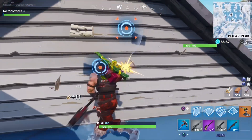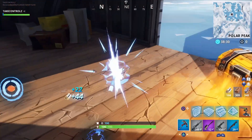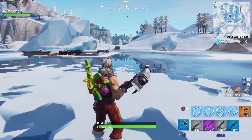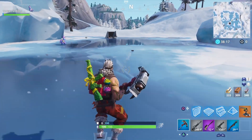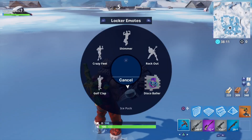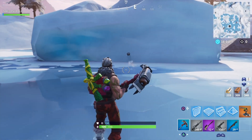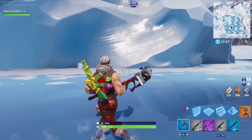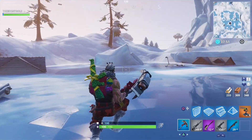I wonder if you can go down in these buildings — surely you can't. No, you can't. Right, let's have a go. I want to try and hit it — what, okay, that's not what I thought it was. No, you can't hit it — oh, you can kick it! Okay. This is so cool, man — I love it! Giant ice rink!